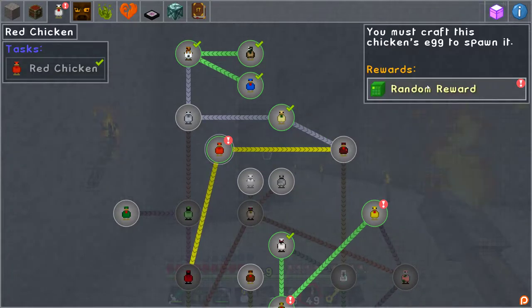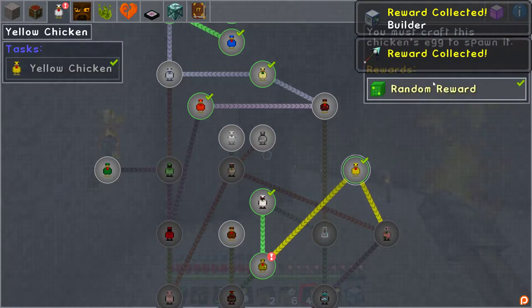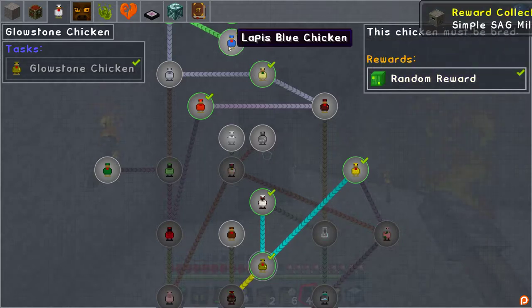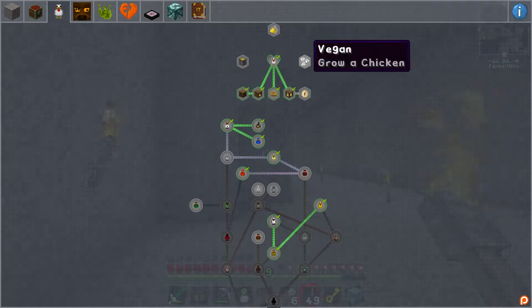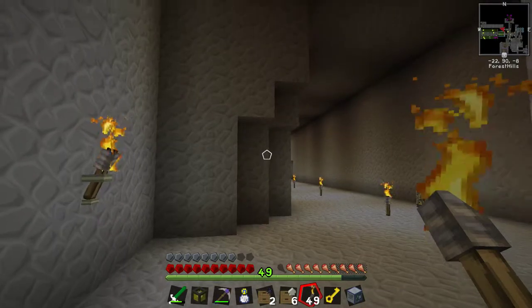Look, I've made a red chicken — random reward for builder. It could be useful in the future. I made a yellow chicken because — oh, I got another birthday pickaxe. Item.birthdaypickax.name, as we like the best. And a simple sag mill, I'm not sure I'm going to use that very much. You can also grow a chicken out of mystical agriculture which is nice. One of these chickens I made gave me an angel ring.